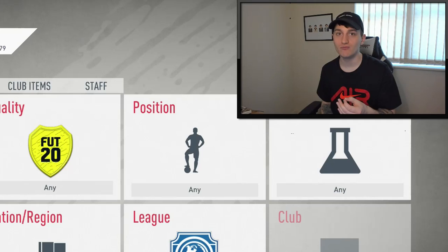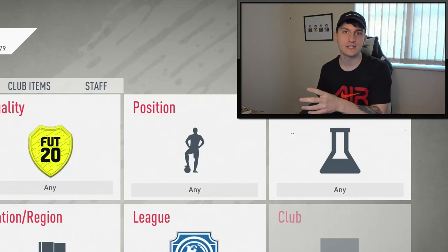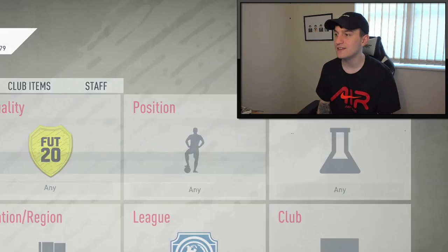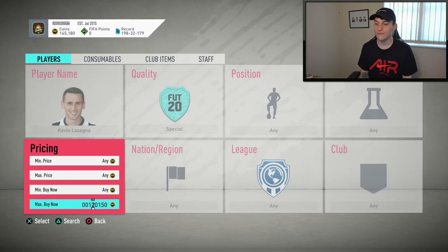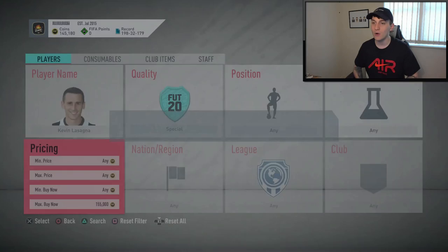It is Rewards Day, so that means everybody is opening rewards in FIFA 20 from Division Rivals and FUT Champs. Basically, there's going to be loads of cards going onto the market, so what we can do right now is go through and do some sniping. The first player I would actually recommend for you guys to snipe is Kevin Lasagna. He only has one special card in FIFA 20 — his FUT Birthday card, which is currently in packs.